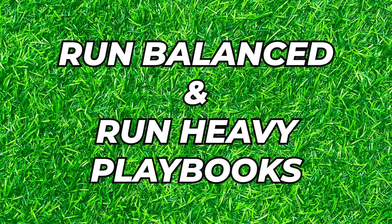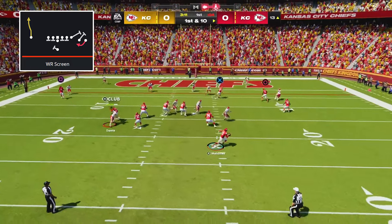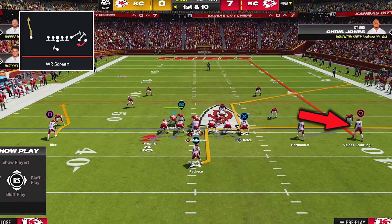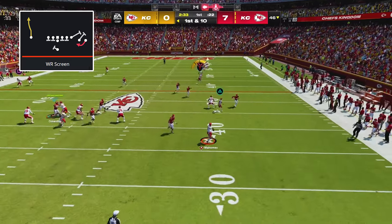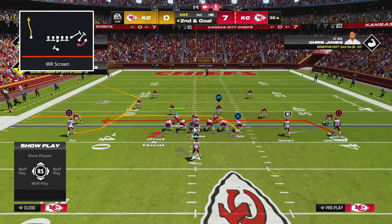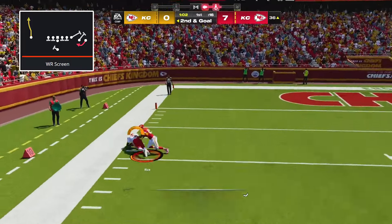This next offense is arguably the best to use this glitch out of — it's the only under-center offense with a wide receiver screen. The formation is Single Back Wide Trips in the Run Balanced and Run Heavy playbooks. The first setup has you rolling out to the trip side to throw a wide open tight end corner route. All you need to do is streak your outside receiver on the trip side, corner your tight end, and put an in-route on your halfback, then throw the tight end corner route. If it's being usered, you can also throw the halfback in-route.